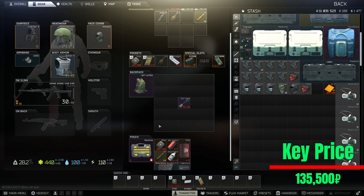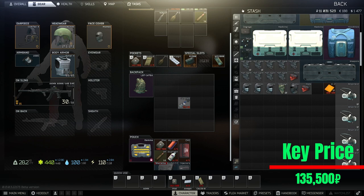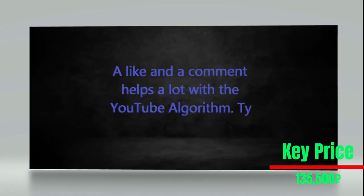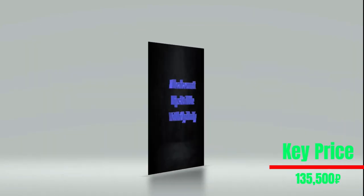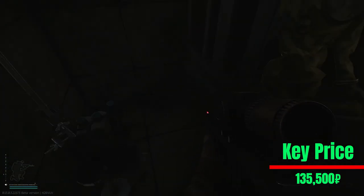At the beginning of the wipe this key is extremely expensive — around two to three million rubles. You won't find it in the barter on the flea market anymore because the barter was removed this patch. But let's see how this key can reward us. Without further ado, let's get into the video. Don't forget to press the like button if you find this guide useful. Let's see our first try on the sanitar key.